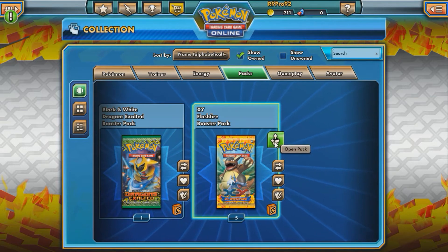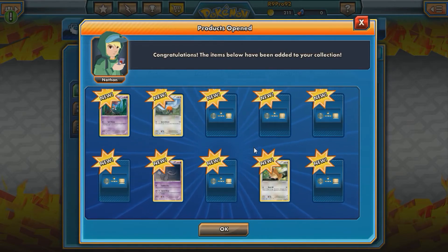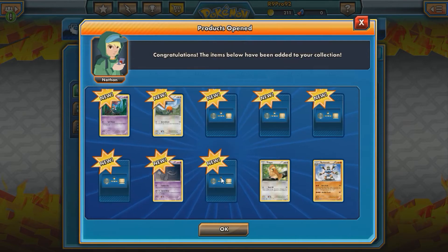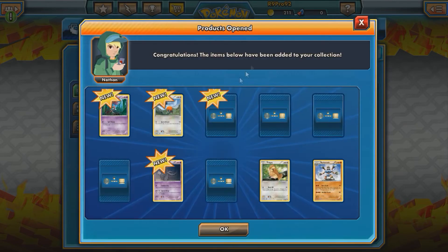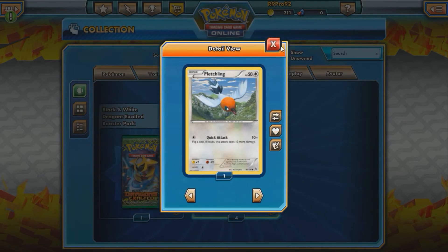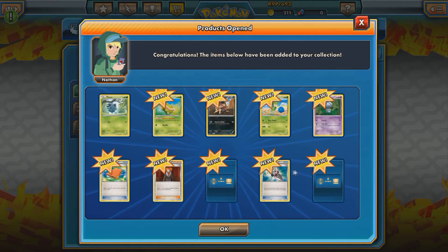Flash Fire — we have five Flash Fire packs. Hopefully we can get at least an EX. These are all new; I've never opened these packs on here so it might take a while to load. Barbaracle and a Pidgey, Magnetic Storm, Trick Shovel, Scraggy, Spritzee, Pineco, Skrelp. I'm just trying to get the new off of it — let's open another one.